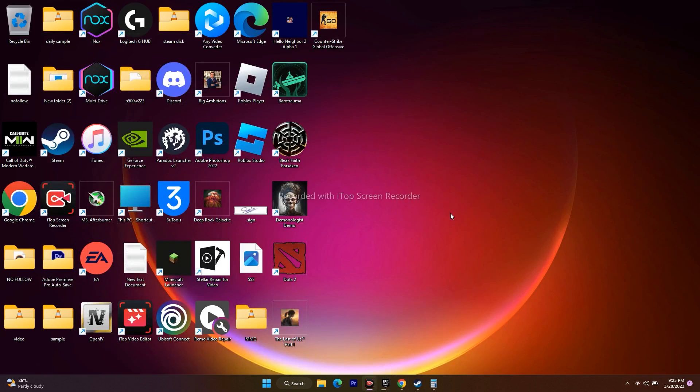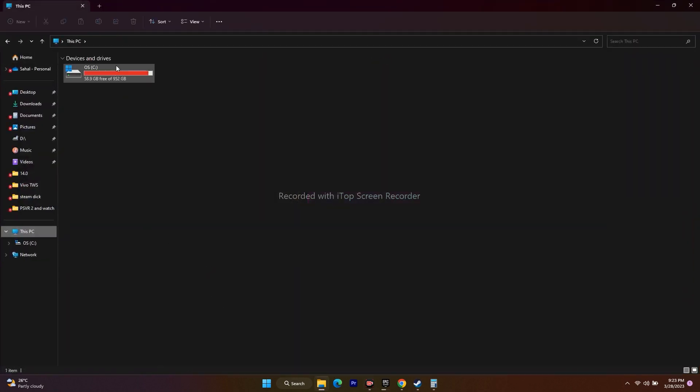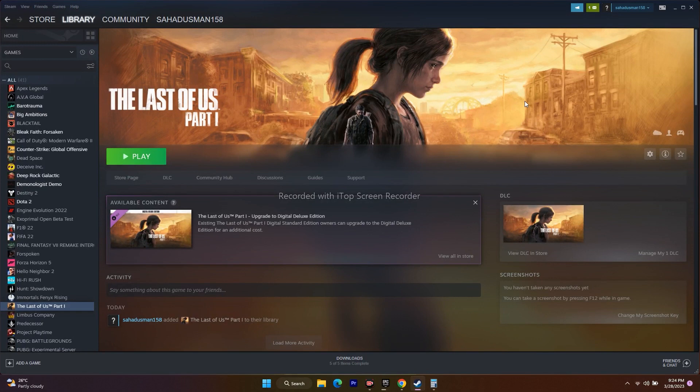The last step is to uninstall and reinstall the game. Go to Manage and uninstall. When reinstalling, keep in mind a common mistake: if you uninstall from Drive C and reinstall back to Drive C, it may not fix the issue. For users with multiple local disks, try changing the installation location from C to D. Uninstall from C, then reinstall on a different local disk. After doing this, try to play the game. By trying all these steps, crashing, not launching, freezing, stuttering, stuck on loading screen, low FPS, and black screen issues should all be completely fixed.